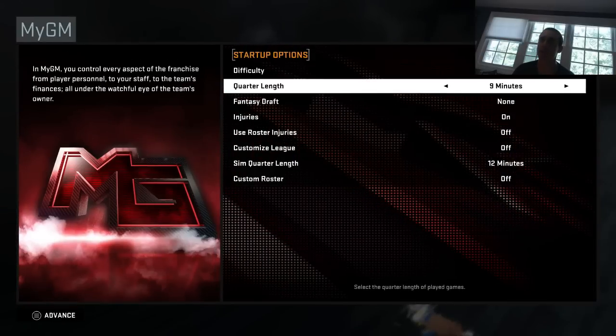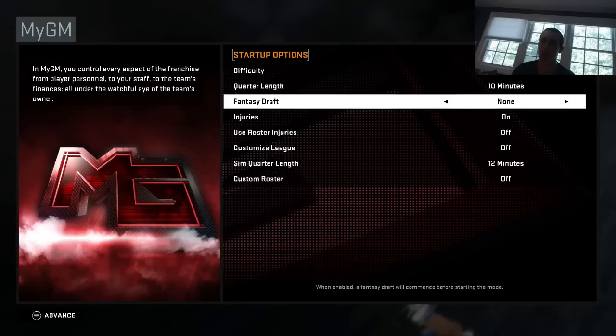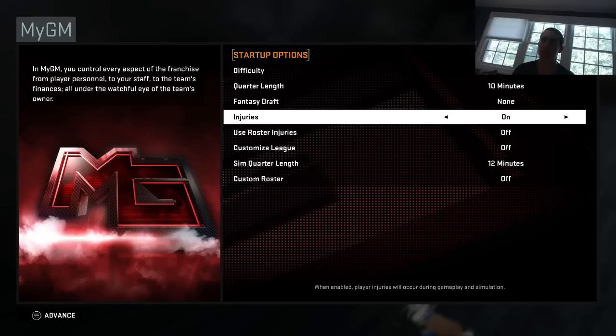I'm going to go through all the settings with you guys. We'll put the quarter length on 10 minutes for now, no fantasy draft, injuries on, roster injuries.